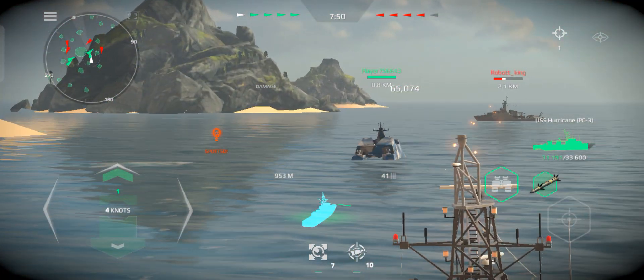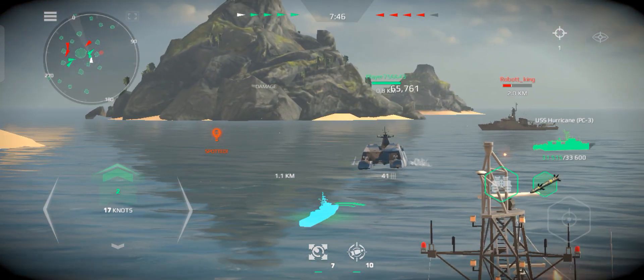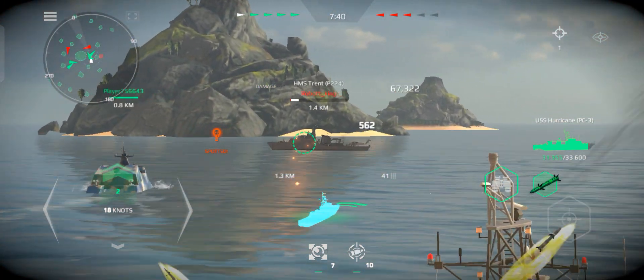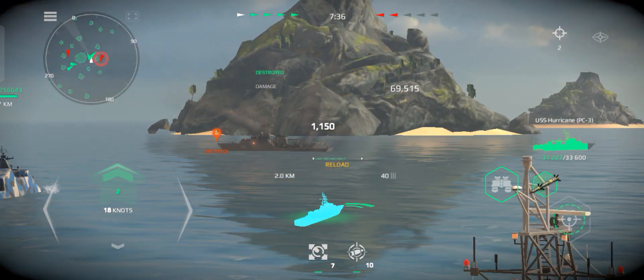Take course one-six-zero, half speed ahead. Missile silos, transfer target package Alpha Prova-22. Hold breach — we're taking on water quickly.